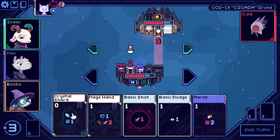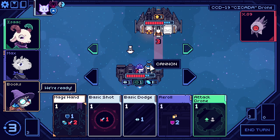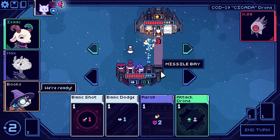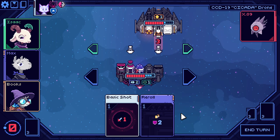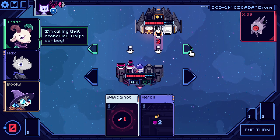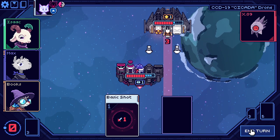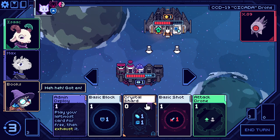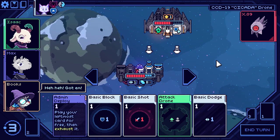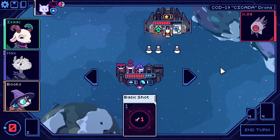We get to crystal shard. Shoot out of this cannon with mage hand for two damage. We'll add a dodge for the future and stick a drone out here. I could save the drone and use a dodge — I think I will in this first fight. In other fights, I would just let the drone die and block the cannon. Let's put another drone out, get a dodge for the future, and get basic block out of the deck.